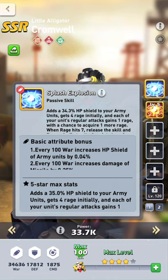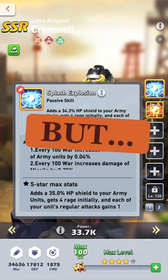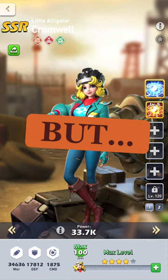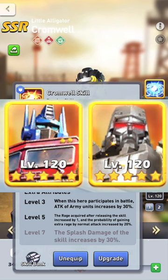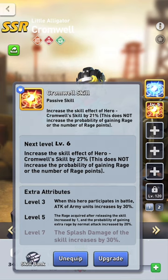She's a rage hero — not a standard rage hero, but pretty okay. My opinion is that Cromwell works as a third hero, assuming you already have Megaton and Optimus Prime set. As the third hero, you'll probably win more against lower-stat players, but winning against low-stat players doesn't quite justify building her to five stars.